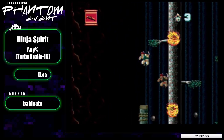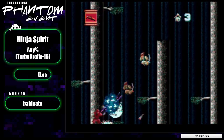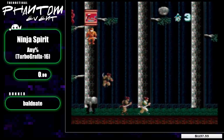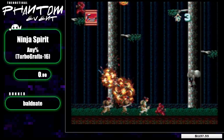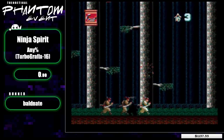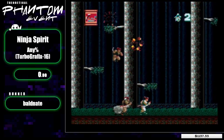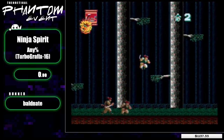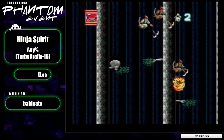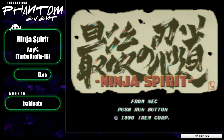Hello, it is Baldnate again — it being me — and here's a totally different game that happens to have a ninja as well. Was Strider a ninja? Let's not think of these questions, but this is Ninja Spirit for the TurboGrafx-16 slash PC Engine. This is a port of the arcade game Ninja Spirit. It's a high-quality port. We're going to be playing the slightly easier console variant, which is the default — they call it PC Engine Mode.